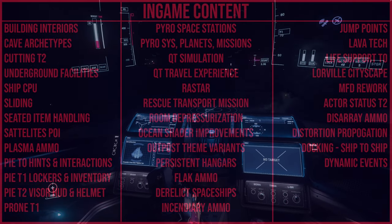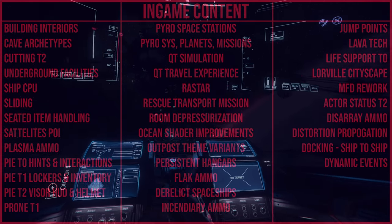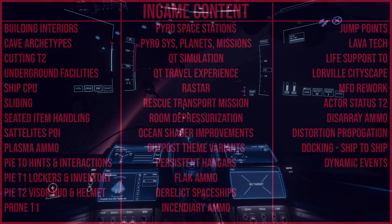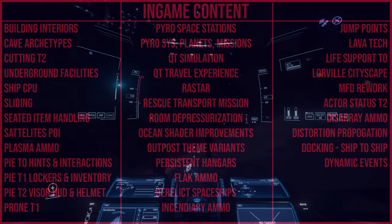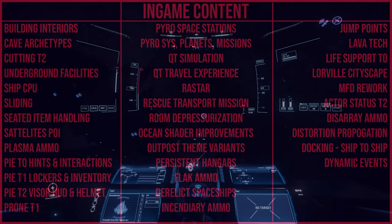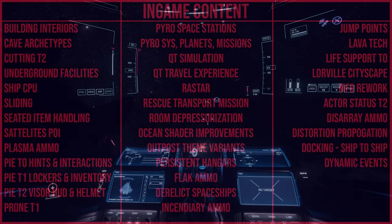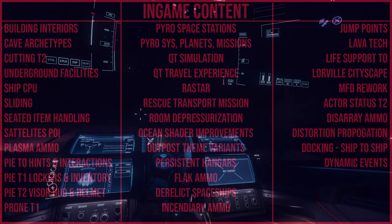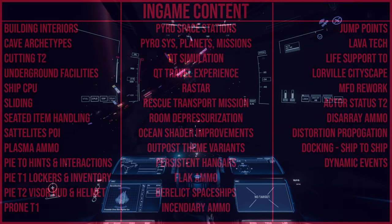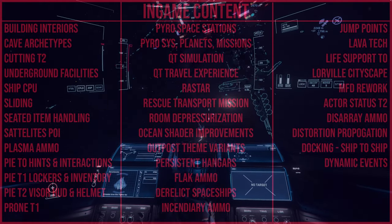Quantum Simulation, revealed at CitizenCon 2019, will serve as the background economy for Star Citizen — thousands of unseen simulated entities will carry out trade, commerce, piracy, and security to populate and inform other game systems. It's already implemented but consistently developed through better phases. Quantum Travel Experience is also being updated — moving players in a more physically realistic way and improving the general QT experience, adjusting spooling, calibrating interdictions, and entering and exiting. It's just something to streamline and improve the system for players.